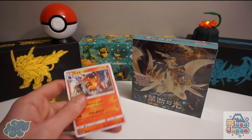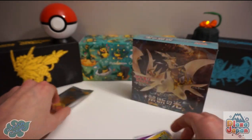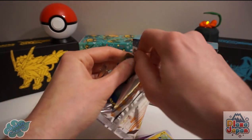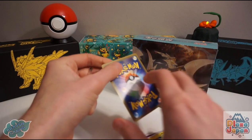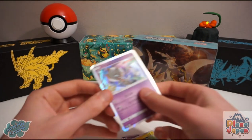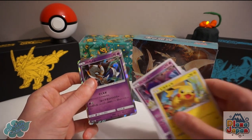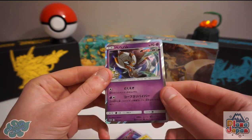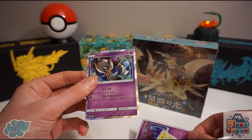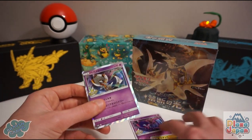The non-rare cards are Tauracat, Rowlet, Alolan Vulpix, regular Poipole, and Pikachu. Can we get the shiny Poipole just to finish this off? Here we go — it is a shiny Poipole! We actually managed to get one of each from those six packs. It's a really nice card — exactly the same as the non-rare except obviously with the shiny colours, which look really nice.